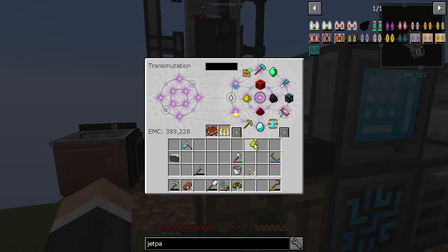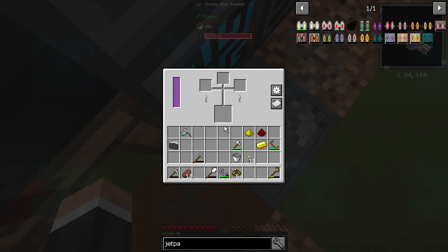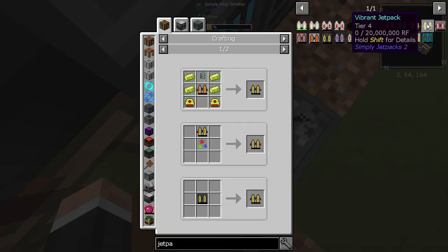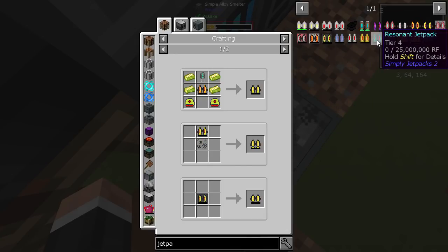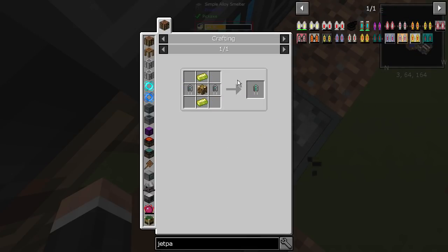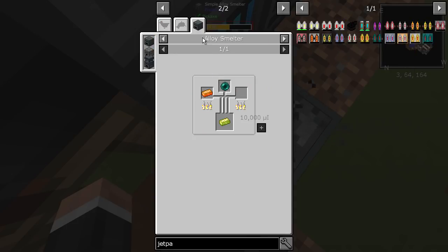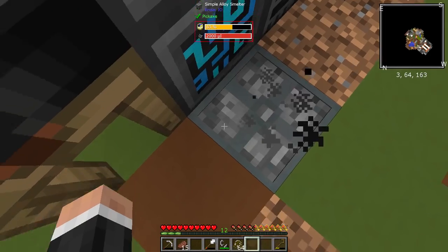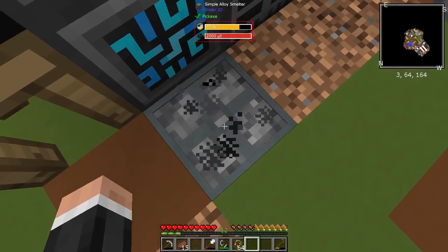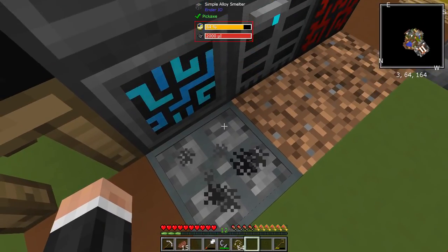Can the simple alloy smelter do this? So redstone, gold, and glowstone dust — let's have a look. Yes, that can do it! Then the vibrant stuff needs 20 million, which is weirdly not as big as the resonant version. You also need to make more with all the vibrant stuff. That ingredient there is an ender pearl, and I think we do have one.